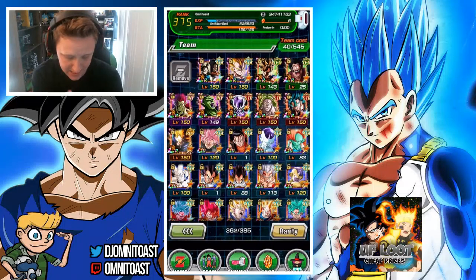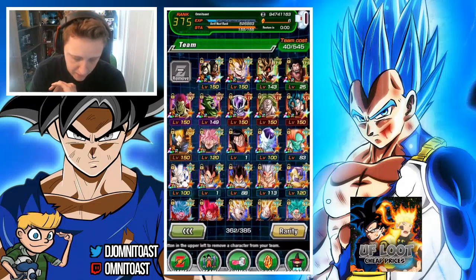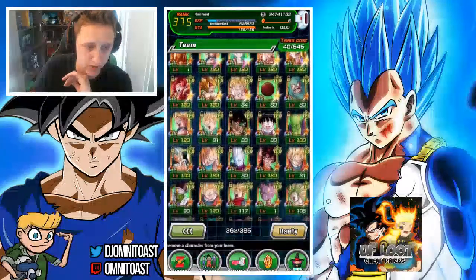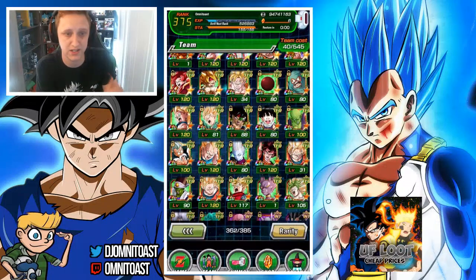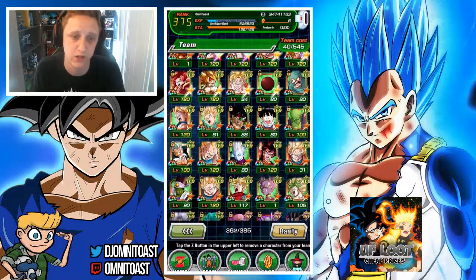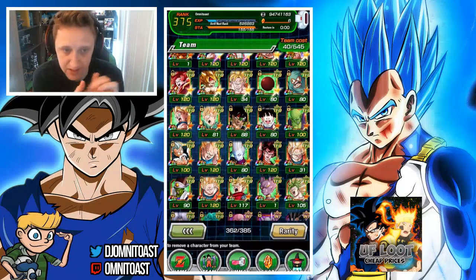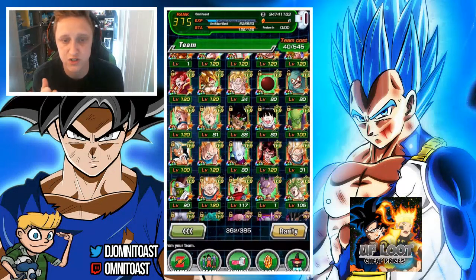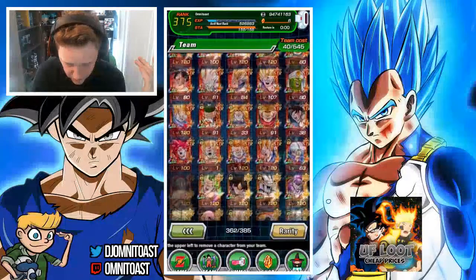I don't have TEQ Vegito Blue because I couldn't summon on that banner due to all the issues that were going on. The replacement for him is PHY Super Saiyan Blue Vegito — he's the main lead for super types, reduces damage received by 30%, combines defense and offense, and can launch two additional attacks, potentially doing three super attacks, and he links well.